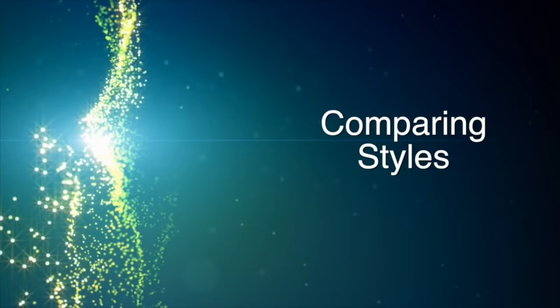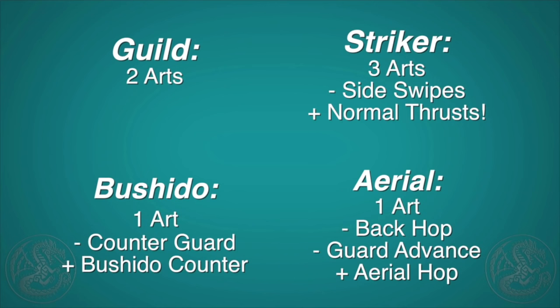For some final thoughts: Guild style and Bushido style are really similar. You give up one hunter art and the guard counter to get the Bushido guard, but the attack you can do from the guard and the fact that you don't need guard plus armor skills with Bushido makes me think Bushido will win over guild almost every day. Striker is the only style with a traditional 3-hit combo, and all the lance arts are really good, so Striker style is kind of where it's all at. If you are an evade lancer, you probably want Striker style as well because you get the nice standard 1-2-3.